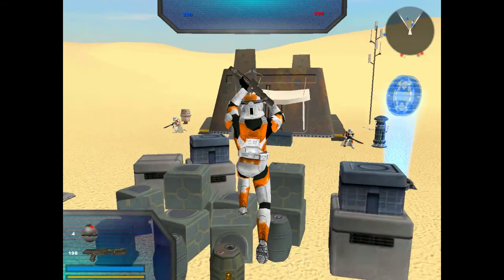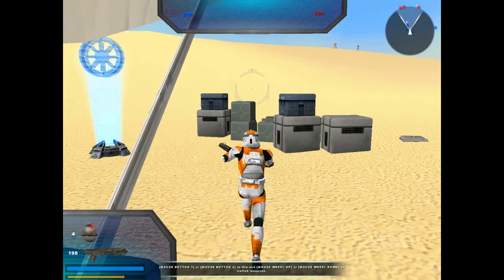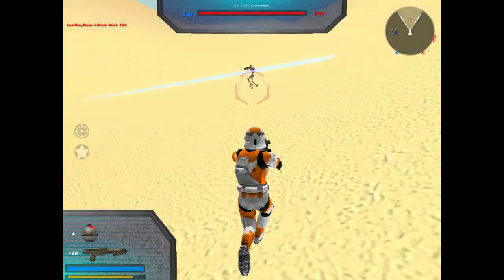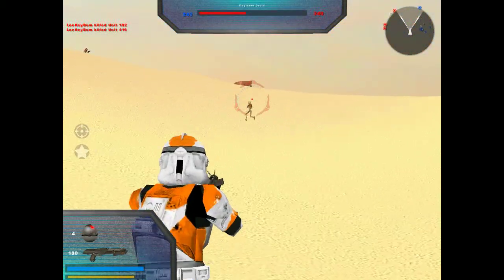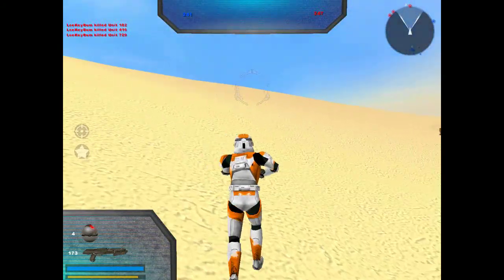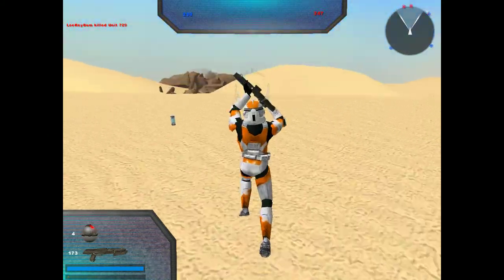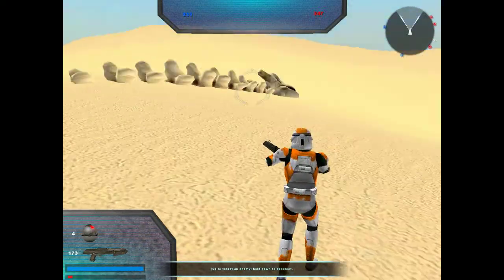And yeah, this is kind of like our base camp. It's kind of cool — we got this little hut going on, got some supplies, but other than that it's pretty barren. I see another battle droid in the horizon — take him out. It's just sand for days. Hopefully Anakin's not here — we all know he doesn't like sand.